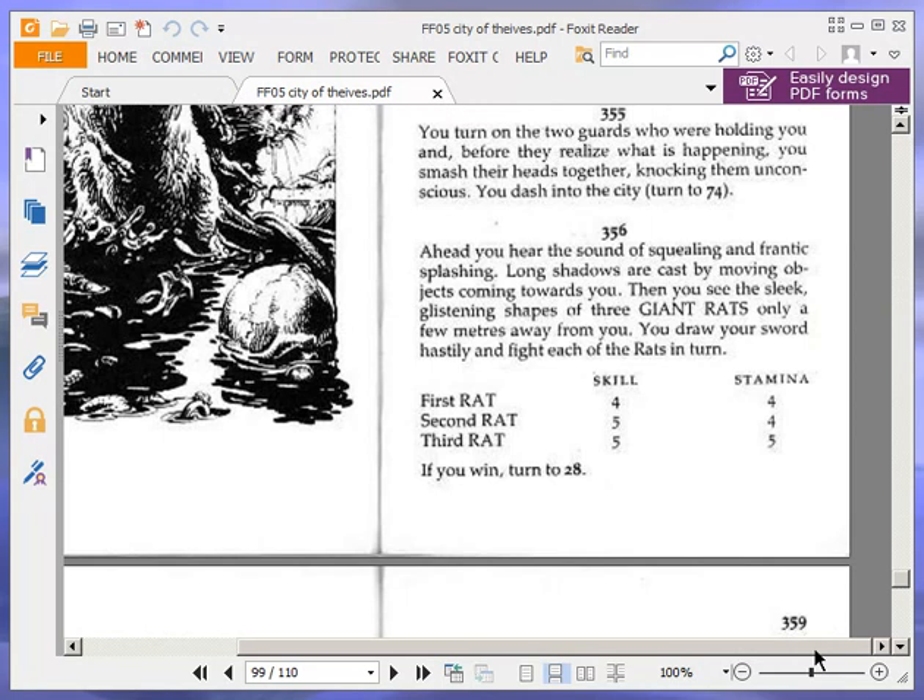Ahead you hear the sound of squealing and frantic splashing. Long shadows are cast by moving objects coming towards you. Then you see the sleek, glistening shapes of three giant rats only a few yards away from you. You draw your sword hastily and fight each of the rats in turn. First rat: skill 4, stamina 4. Second rat: skill 5, stamina 4. Third rat: skill 5, stamina 5. If you win, turn to 28.